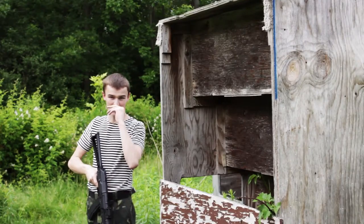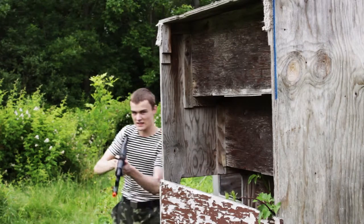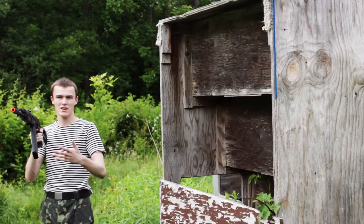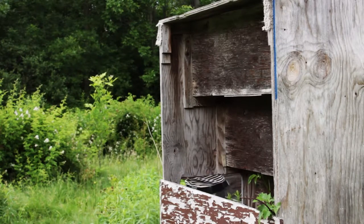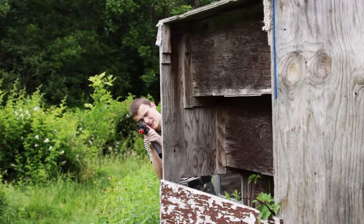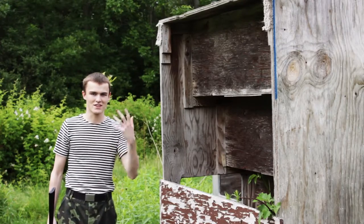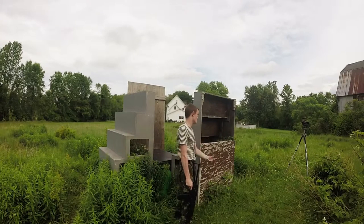My next point is how to peek out of cover correctly. I constantly see people come out of cover like this to assault, which leaves your entire body 100% out in the open. Whereas if you just peek out like this, it's a lot harder to shoot me — the only thing really showing is my knuckles and my head. If you're getting shot anywhere except your knuckles and head, you're peeking incorrectly, or someone outthought you and hit you from the other side.